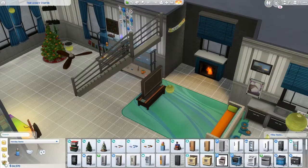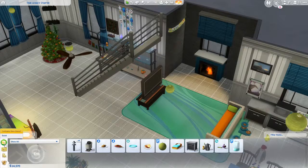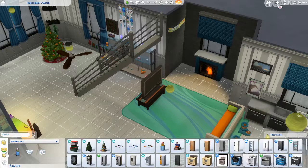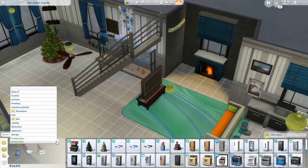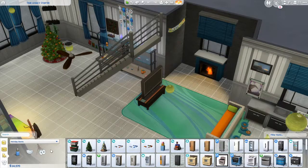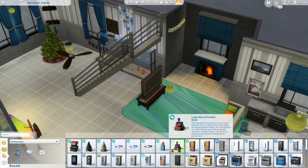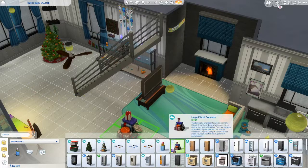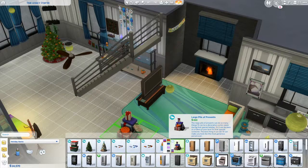I can't remember if I have them in our inventory — no we don't. You can't get holiday items to show up normally, but if you go to 'Buy by Function' you can get holiday items to shop. Let's get a large pile of presents — brightly colored — and put it right in front of the tree.